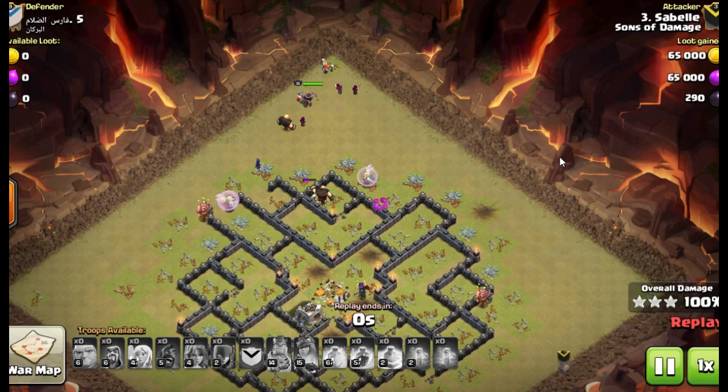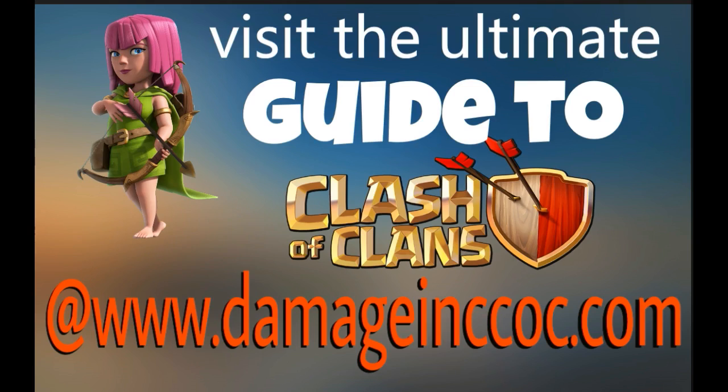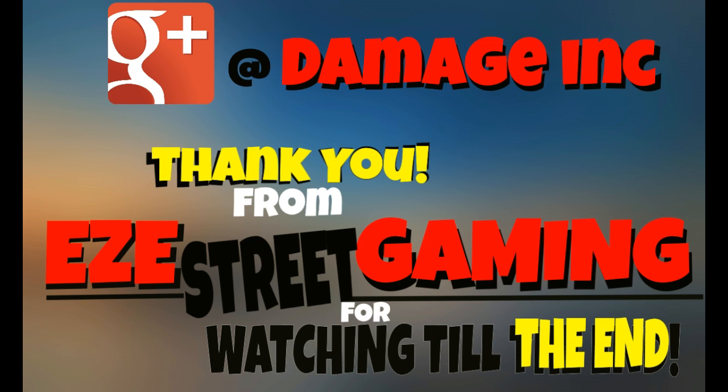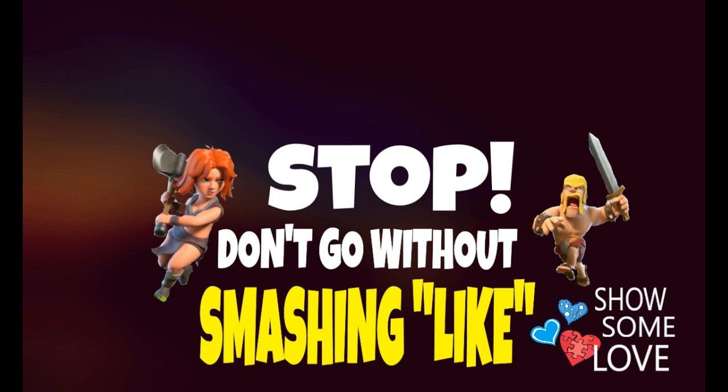So the Kill Squad, once again, is a group of troops you use to kill their clan castle troops and then penetrate the base and take care of secondary objectives. You've now been officially introduced to the Kill Squad in Clash of Clans. It is part of a three-star strategy that you're going to want to use on every attack. Like the video, subscribe if you haven't already — until next time, this has been ZZ, take care everyone.